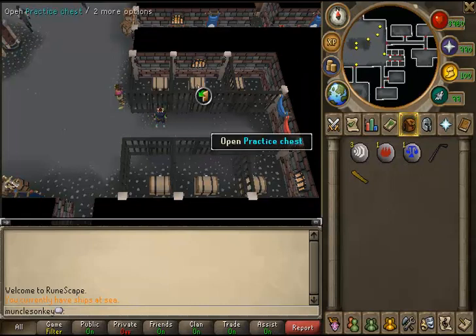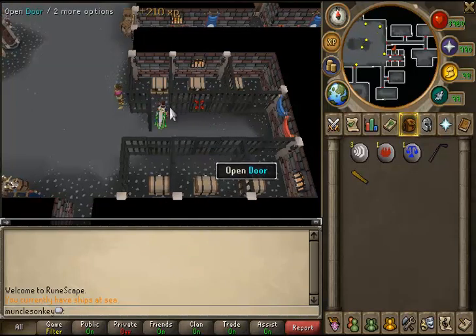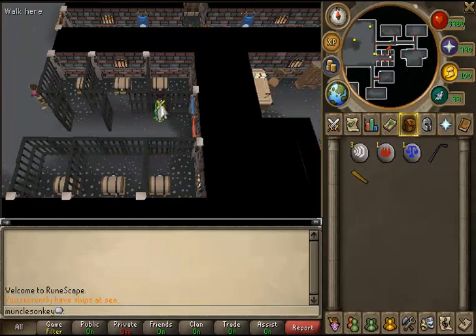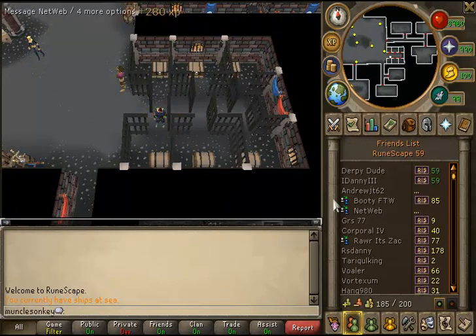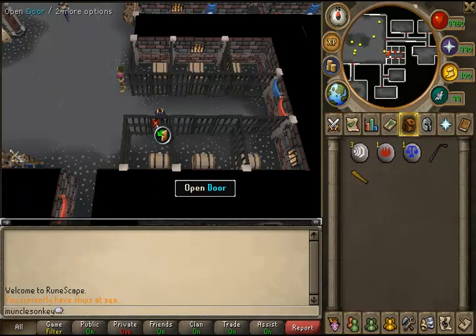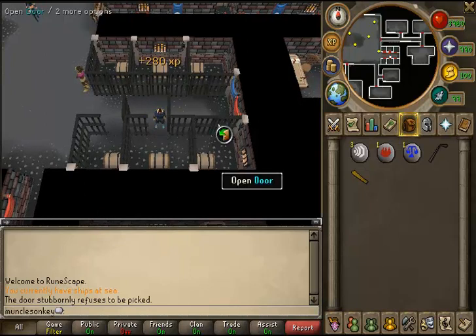In the Thieving Guild, the beginner chests are to the north and the advanced chests are to the south. Pick lock the doors for a fair amount of XP — northern doors give 210 XP and southern doors give 280 XP. After picking the doors they take a while to reset, so while waiting you can steal from the chests or hop worlds. Add people to your friends list, hop to their world, and the doors reset so you can pick lock them again. This can be fairly fast XP.